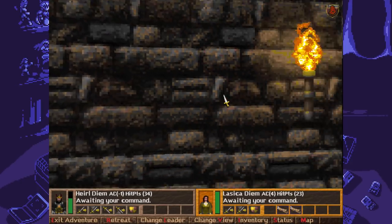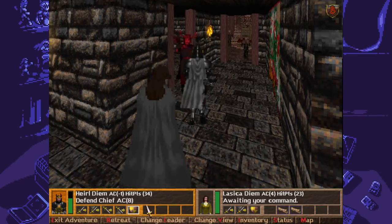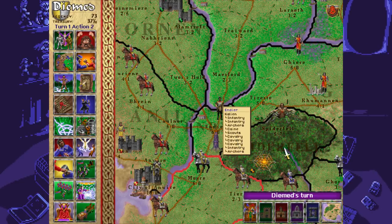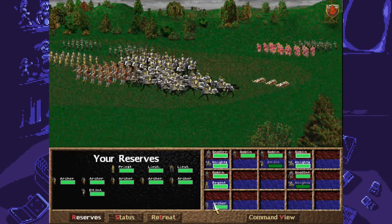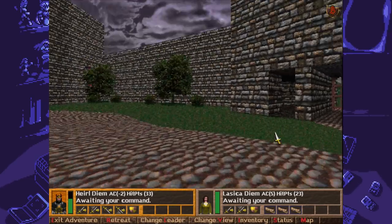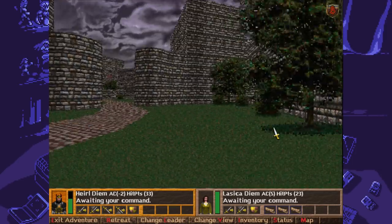Dungeons & Dragons Birthright Gorgon's Alliance is a longer name than any game should ever have, but it's also a strategy RPG game launched for PCs in 1997. The game is a mix of grand strategy with semi-turn-based military tactics and first-person dungeon crawling RPG. That's quite an ambitious mix of different genres, especially for the time.